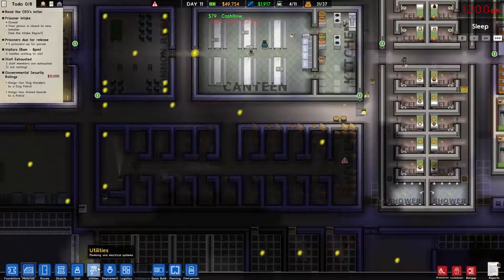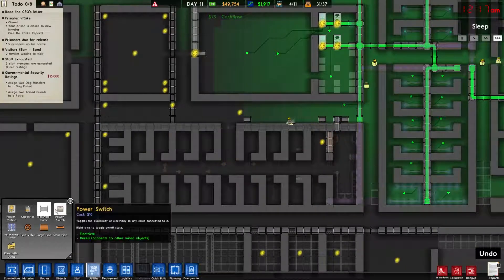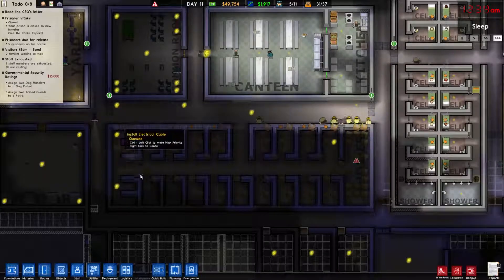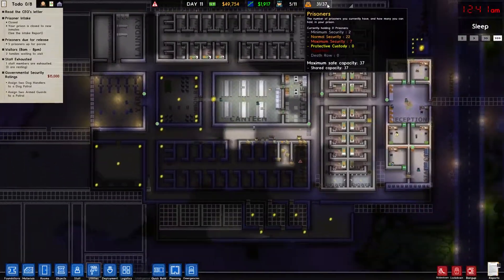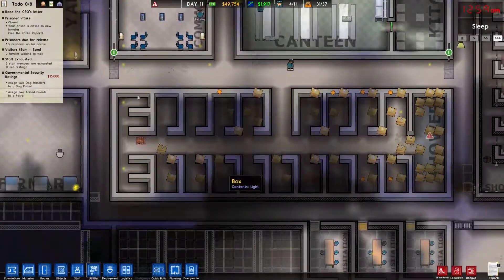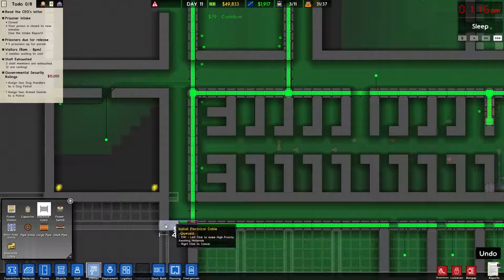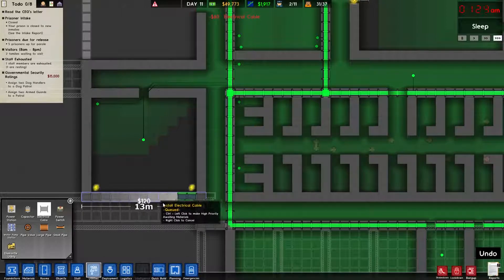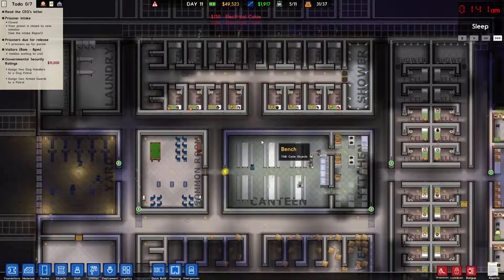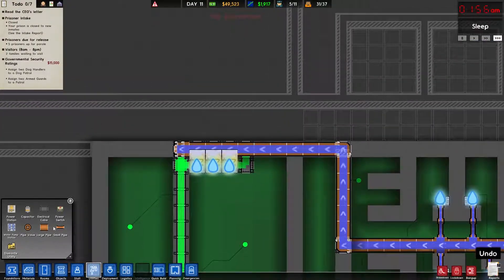Utilities, electrical cables — like so. Demolish, get rid of that. That will get power back to the rest of the prison. We are now at 31 to 37. I am not ready to bring people in just yet. The infirmary still needs power — let's go ahead and just bring this over and up, come across. Put in some redundancy right there. Everything else seems to be powered correctly? Not over here — why? We should have small flames.